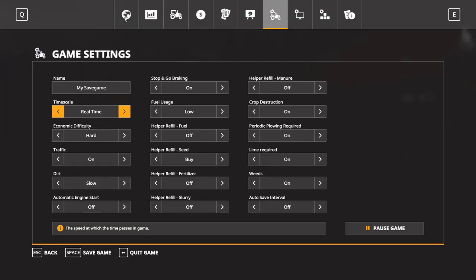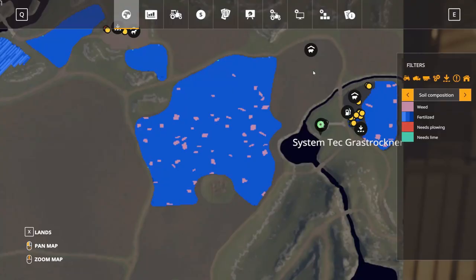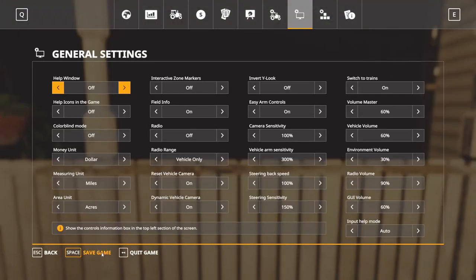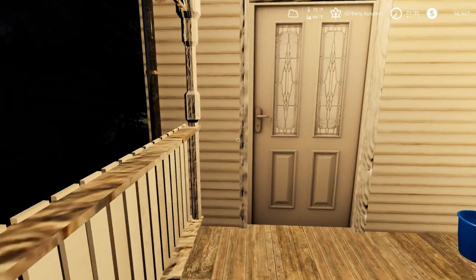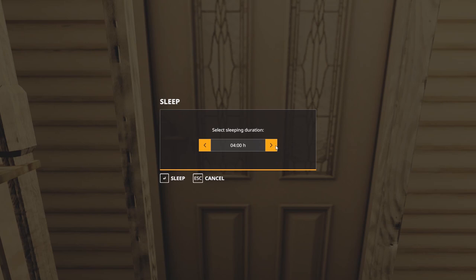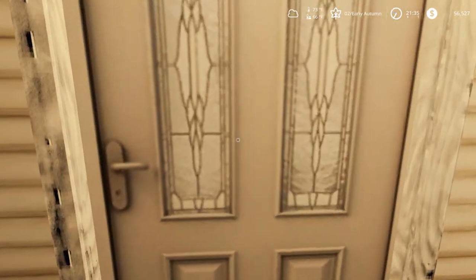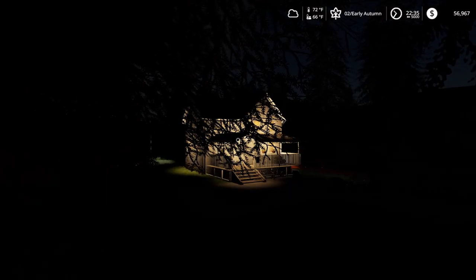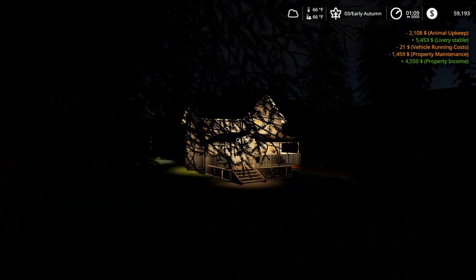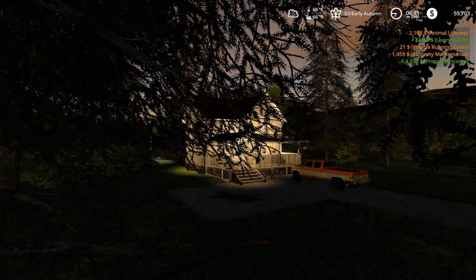Let's run over here and sleep real quick. Save our game — I always save before I sleep because I've had a couple issues. It's 9 o'clock so let's sleep for 11 hours. Animal upkeep. Property income. Heck yeah — making money! I don't know where the property income comes from; I think it comes from this BGA thing down by the sawmill and from the greenhouse.